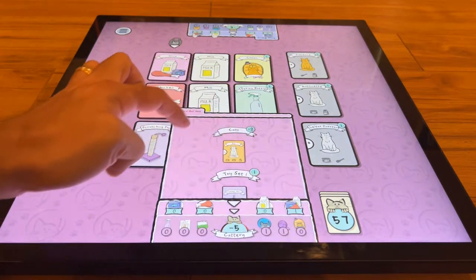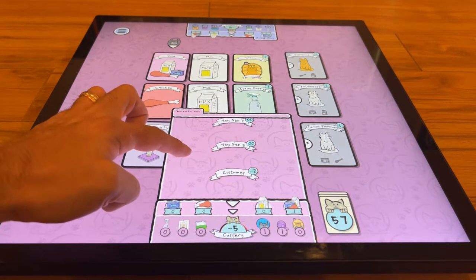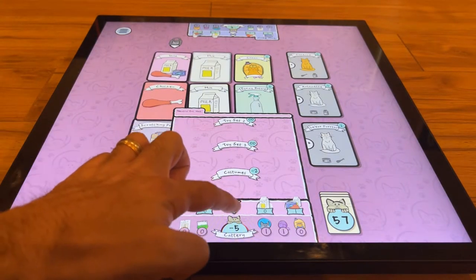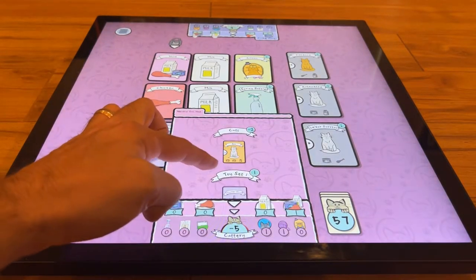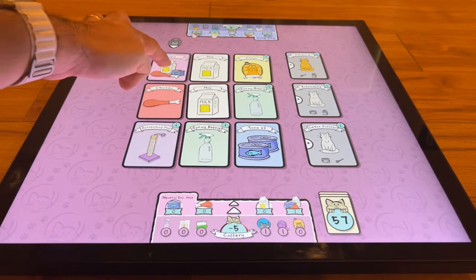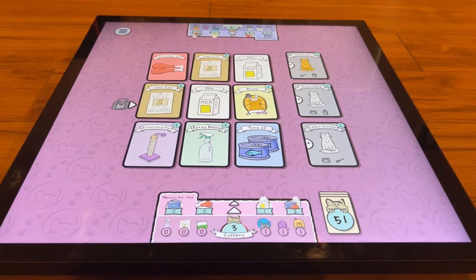Right now the cat is worth negative two since he's unfed. We got one point for a toy set, and negative two for a costume we don't have yet. These all change as time goes on — you can pull this drawer up anytime to see what you need. We know we need tuna and milk for the cat we have. Going ahead and grabbing this row gives us a costume over here on the right side. You can see how many toys, cats, and cards are left in the game.